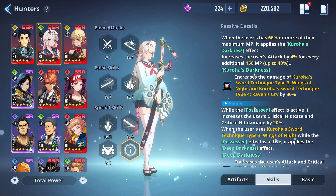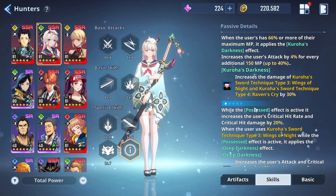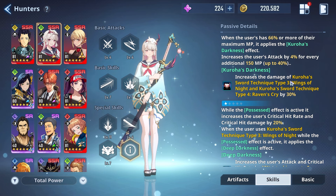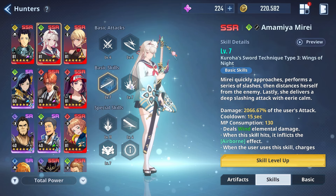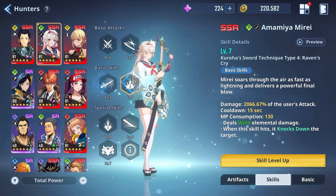Let's get into these passive skills. At Advancement Zero, when the user has 66% or more of their maximum MP, it applies the Kuroha's Darkness effect and increases the user's attack by 4% for every additional 150 MP, up to 40%. So the more mana she has, the more dangerous she will be. Kuroha's Darkness increases the damage of Kuroha's Sword Technique Type 3, Wings of Knights, and Type 4, Raven's Cry, by 30%. Those are both her basic skills — basic skill 3 and basic skill 4.